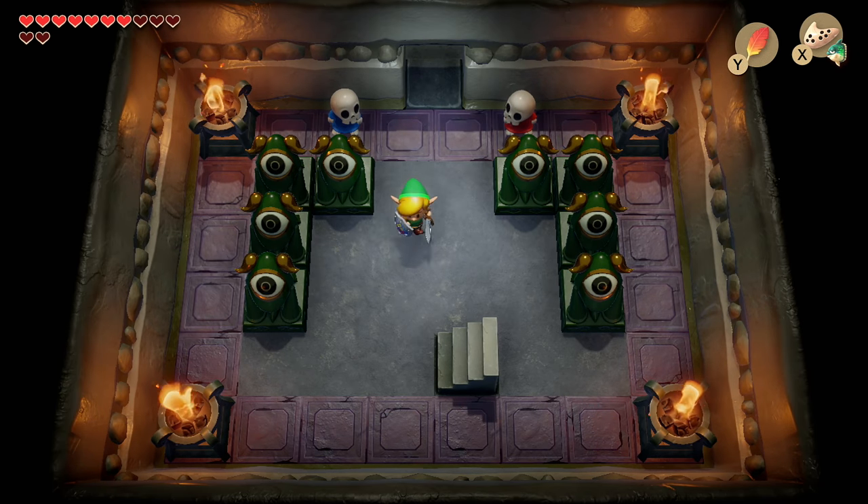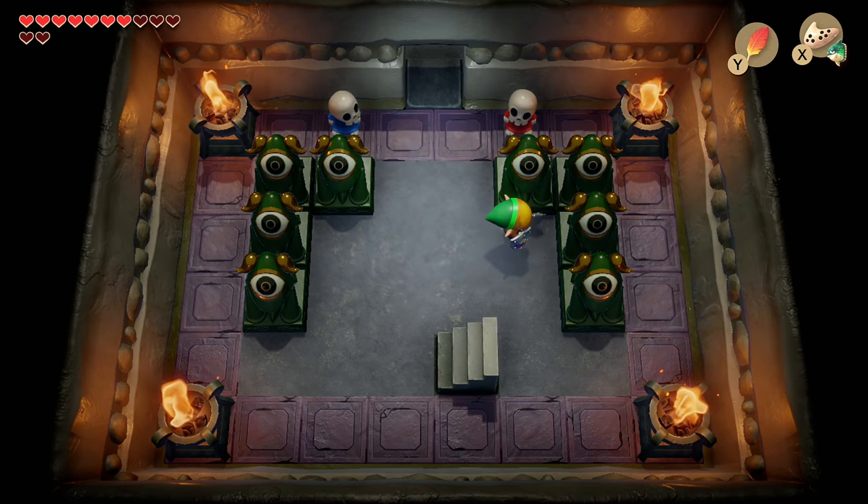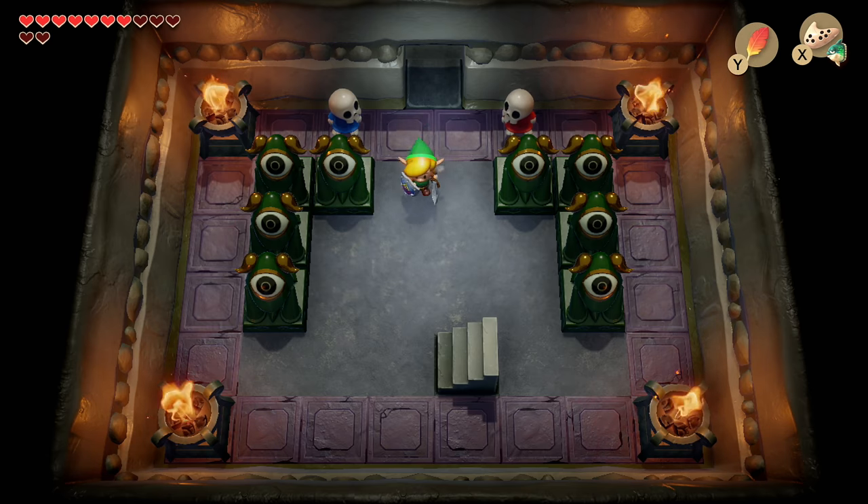What's going on, boys and girls? Austin John Plays here, welcome back to Link's Awakening walkthrough. This is the Color Dungeon — if you have never experienced a Color Dungeon before, this was added in Link's Awakening DX.